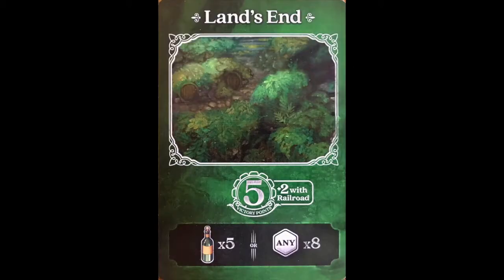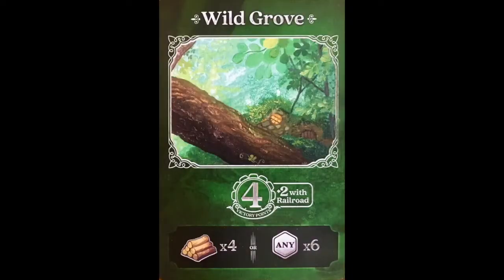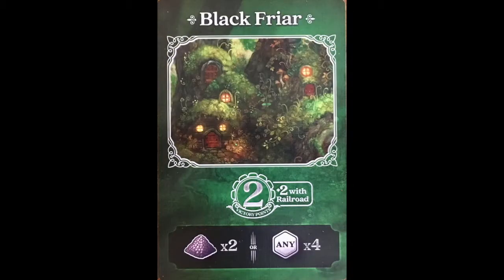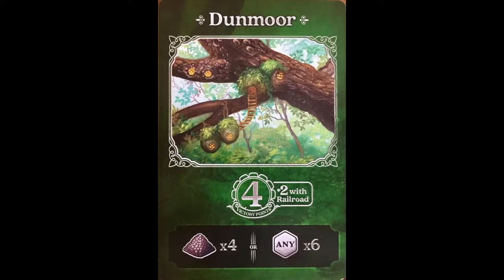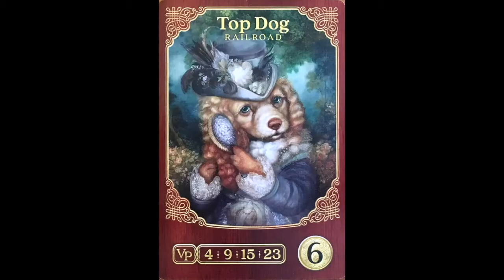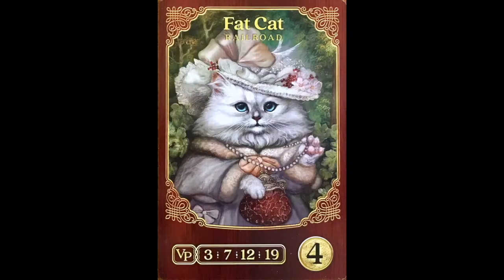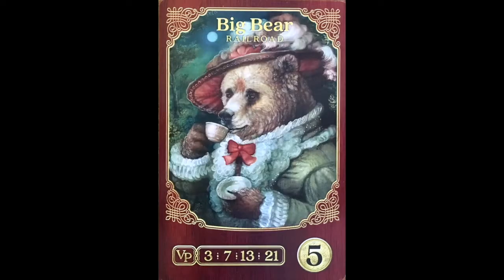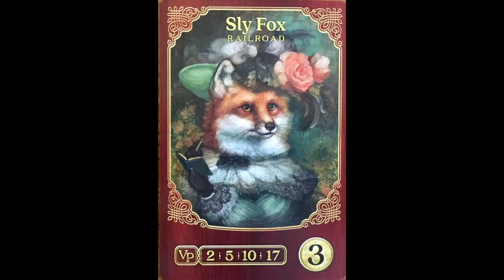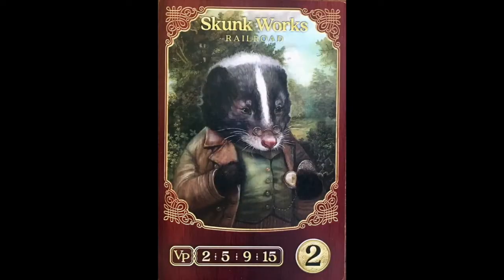Something I didn't mention before is that a two player game is played a little differently. When an auction is started in a two player game, the player who begins the auction will only have one bid, so you better make it count. If the other player wants it they just have to outbid you by one. Your bid needs to be high enough that the second player will need to contemplate whether they'll pay a bit more. In a three, four, or five player game you don't have this problem — you just go around, players pass, and the highest bid wins. The game works great for any player count, it just changes the strategy a little in two players.